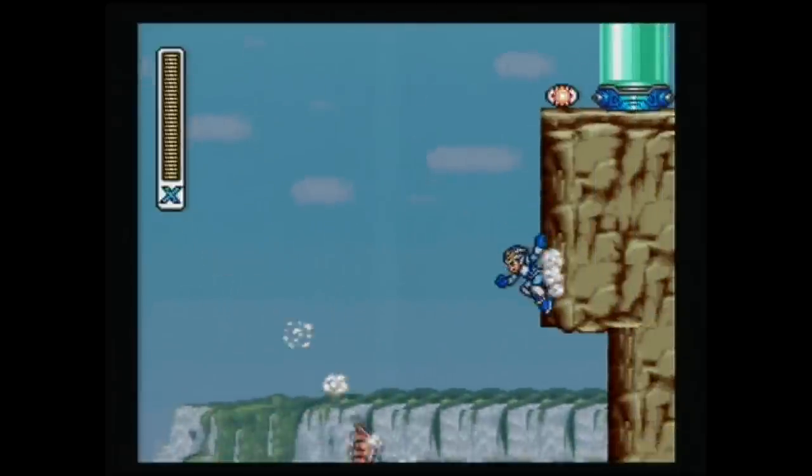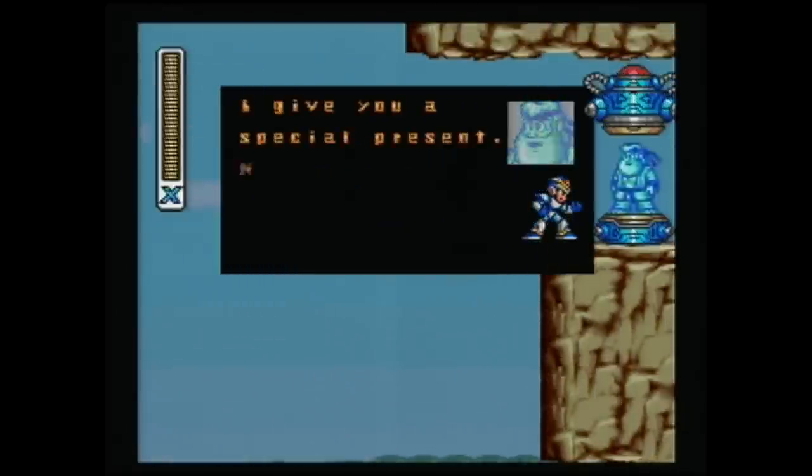After the fourth time of reaching the ledge, a capsule will appear with Dr. Light inside wearing Ryu's outfit, and he will give you the Hadouken.